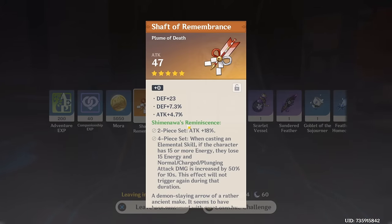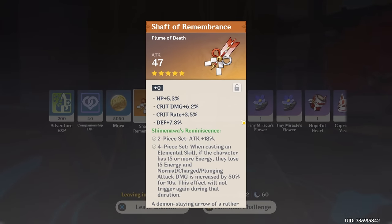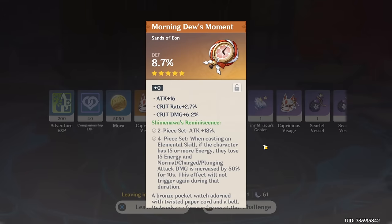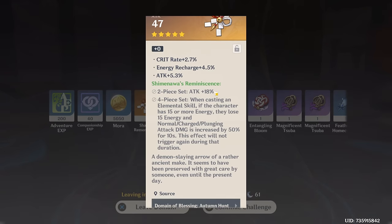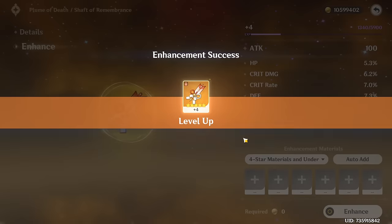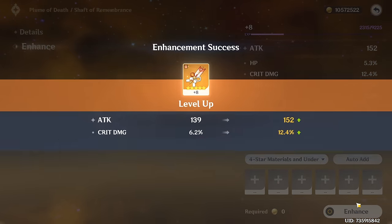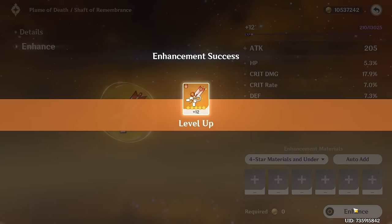I definitely got shafted with these substats. If we just pretend the HP and defense aren't here and pretend it's gonna roll into crit damage every time, then this is the best piece in the world. There's no way they give me two pieces with insane substats and both of them in defense. This could be a pretty good piece — we definitely want crit damage, but it's not awful. First roll into crit rate — I'm liking it. Into crit damage. More crit. I foresaw it.